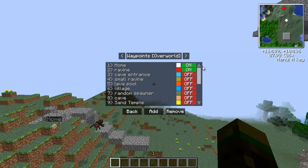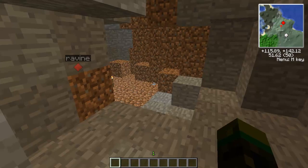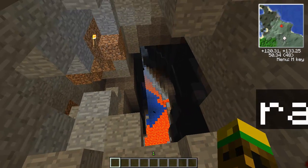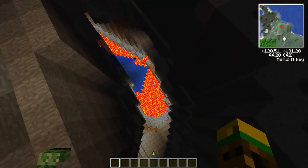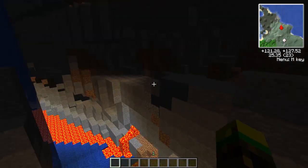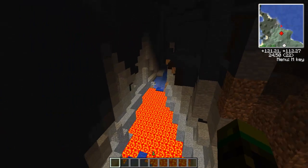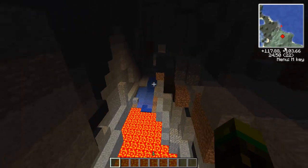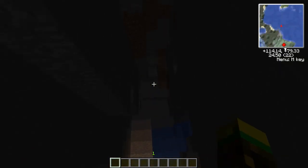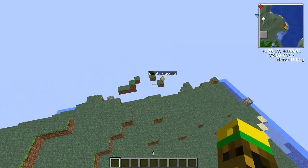First up on the waypoint list is the first ravine I found on this map. We're almost to the ravine now and I'm going to hop right down. I've seen ravines that are just hollowed out with no water or lava, but I really like the look of water and lava together — that's probably one of the better-looking things in Minecraft.